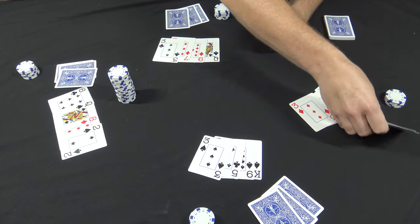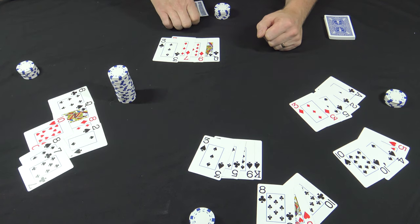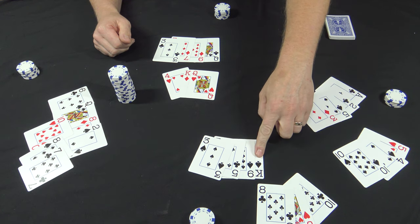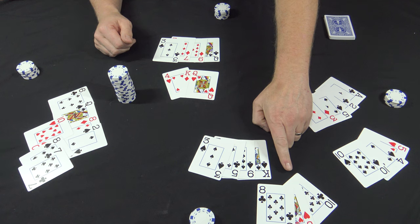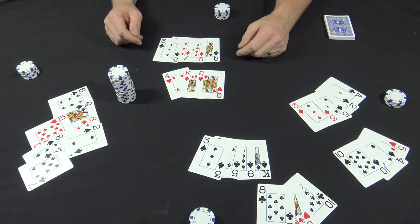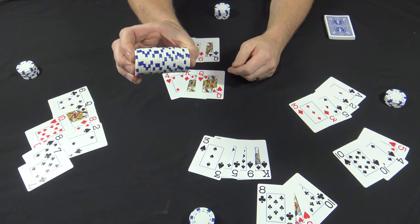Now the dealer can say one, two, three, flip. Take a look and see what everybody has. This player here — of course he's got the straight: one, two, three, four, five. This player here has eight, nine, ten, Jack — no straight there. And this player here has a pair of eights. The dealer's got a pair of queens, so that player with the pair of queens wins the entire pot — a pretty fairly sizable pot in this game.